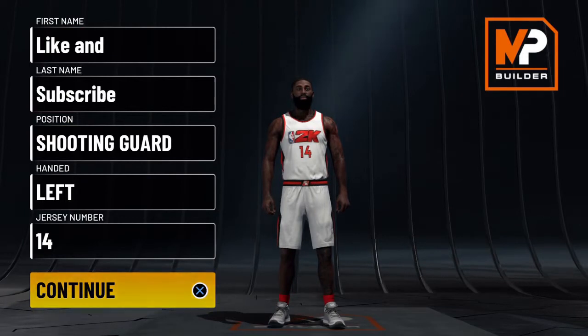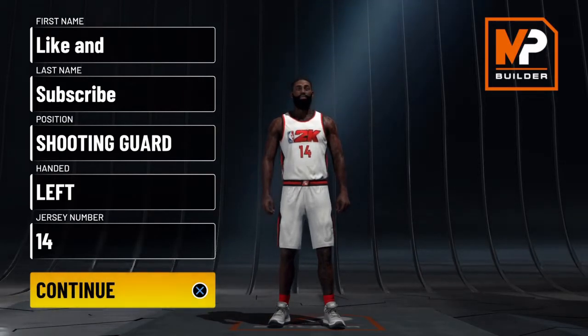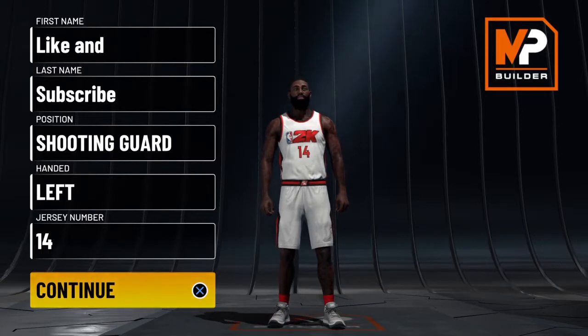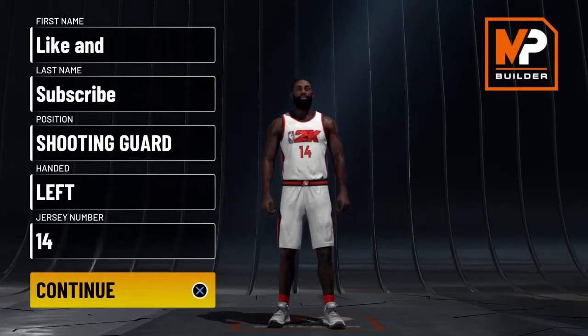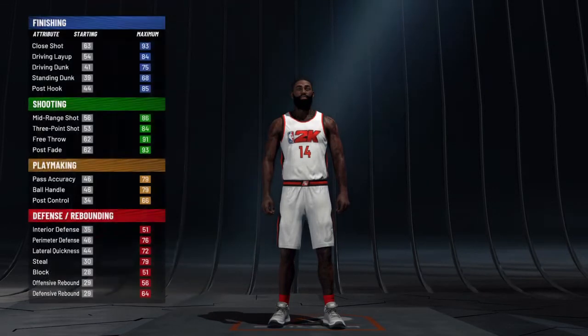There are going to be two different ways you can make this build, and I'll go through them once we get to the attribute progression. One version will reflect how James Harden didn't put a lot of effort on defense — defensive stats will be lower — and the other will be maxed out if you want a good 2K build. We're making this at the two-guard position since he was listed as a two guard most of the time with the Rockets.